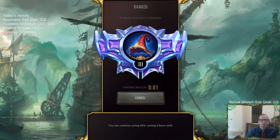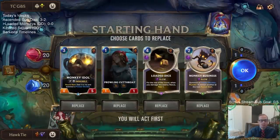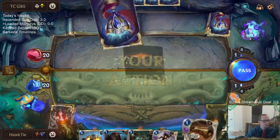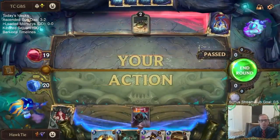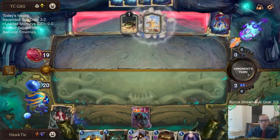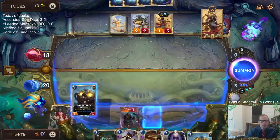Okay, we got Lucian Azir — they're gonna be very aggressive, we're gonna have to try to stabilize, which isn't gonna be the easiest. I think I'm gonna mulligan the Loaded Dice and keep the rest. My plan is to not play anything on turn two right now — save the two spell mana, turn three hit them with Cutthroat, and then play Monkey Idol and Monkey Business. Could play Black Market Merchant but I think it's probably best to get the Monkey Idol going.